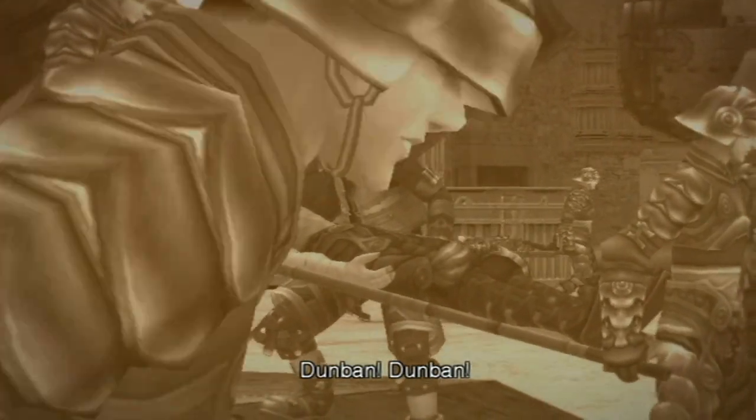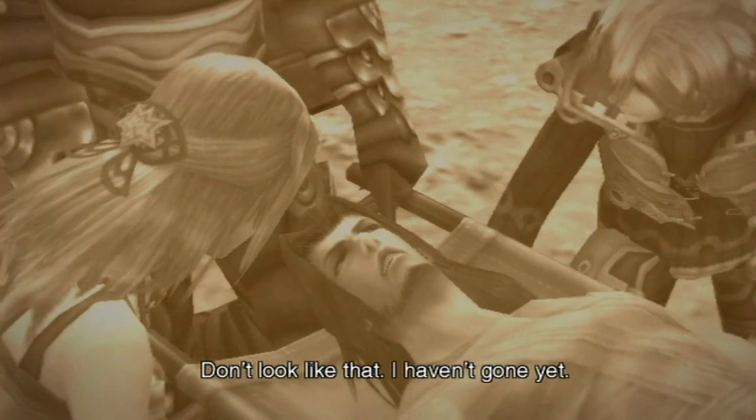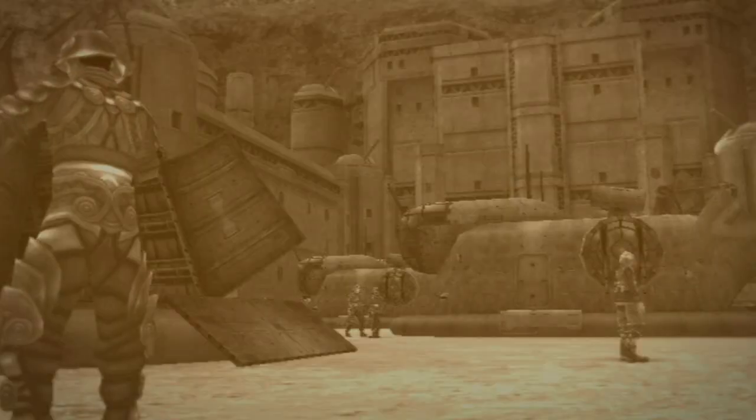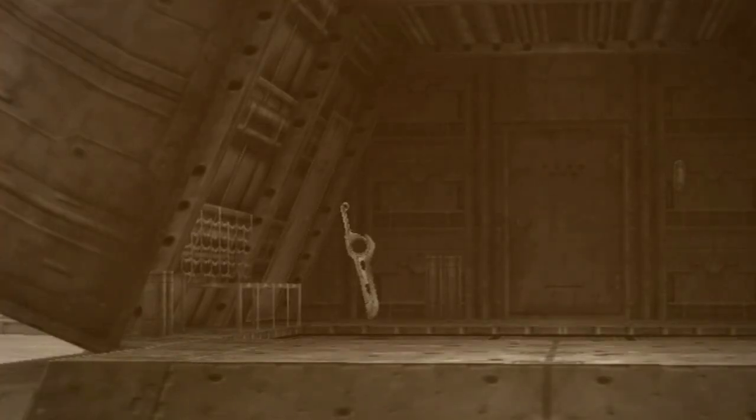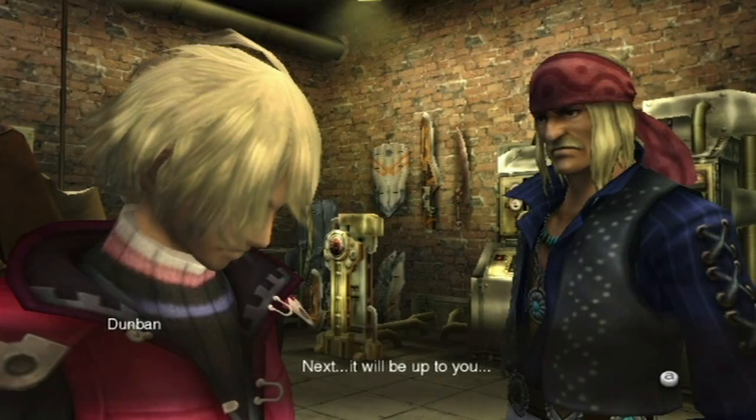If we could just unlock the Monado's power... Dunban! Prioritize the most severely injured! Come on, get a move on! Dunban! Don't look like that — I haven't gone yet. That's dirty, Dunban! No more Fifty Shades of Grey for you! I'm confiscating your Monado for such naughty talk. Yes, Orida is really cool, though. It was the Monado — it was controlling me. Even so, it saved us. Saved our future. Next, it will be up to you.